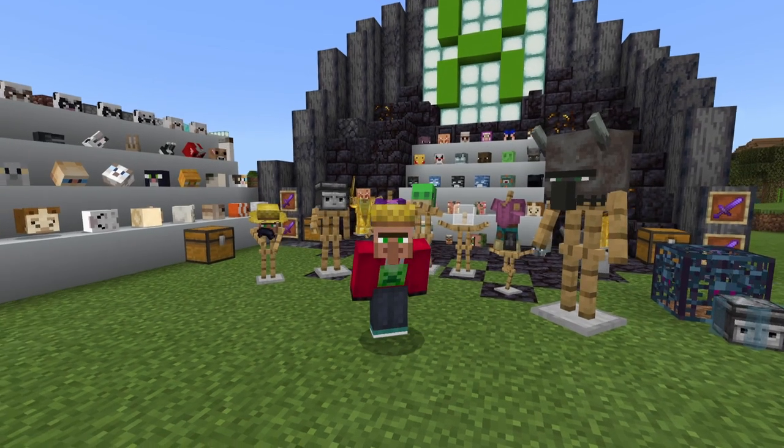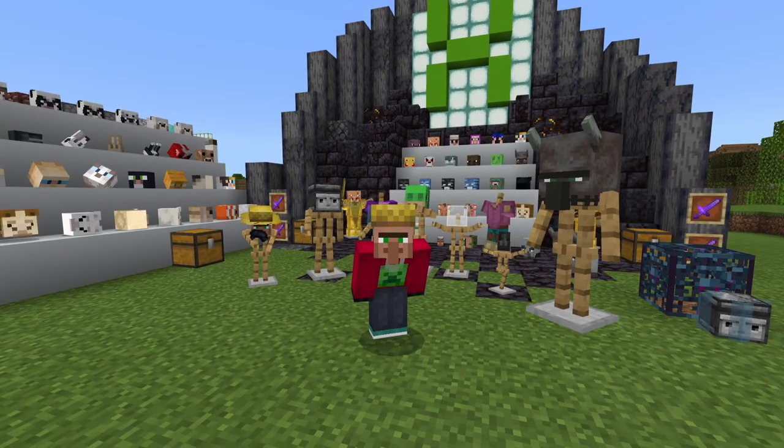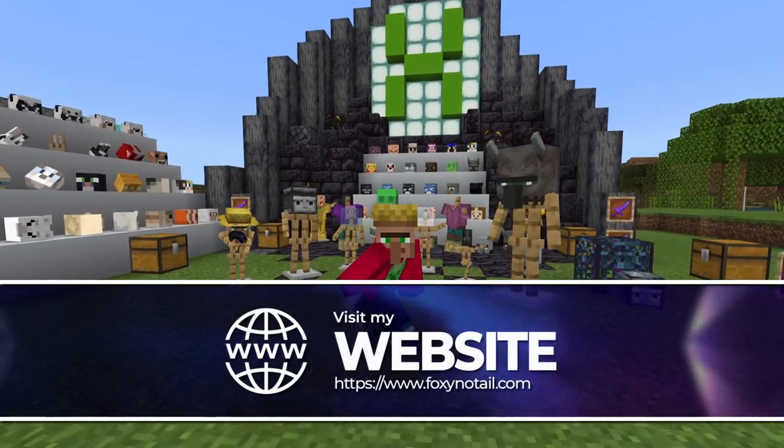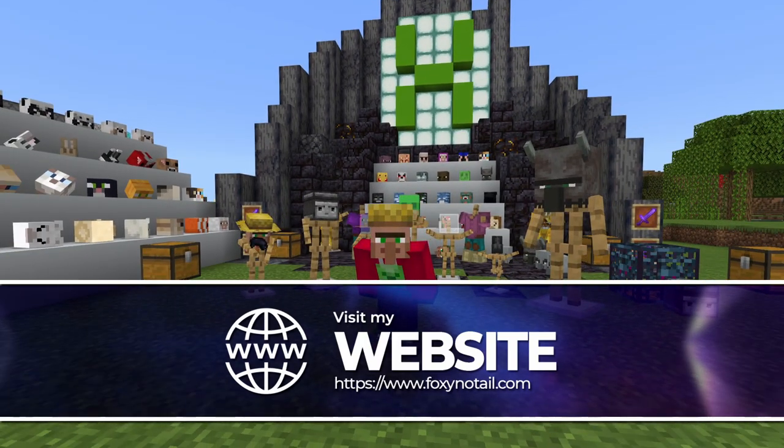Wearable mob heads and mini blocks that you can put on armor stands are now a thing and available to download from my website right now. But before you go off and do that, you might as well just listen for a minute because there are a couple of catches.